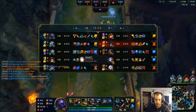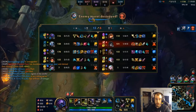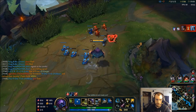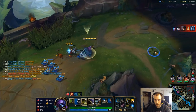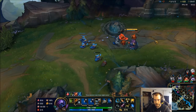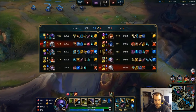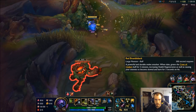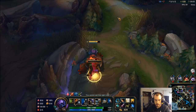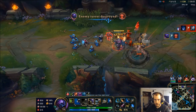Definitely get a finished BotRK and then get a Randuin's Omen — that's going to help against most of their damage. The other thing you can do is Spirit Visage, which isn't normally a great item on Jax, but if you have the lifesteal it can magnify that. That red buff is up — I want to steal that, so we're going to go check on that. I probably wouldn't go Spirit Visage in this matchup anyway — the Teemo is a constant poison DoT damage. Luckily I have lifesteal.